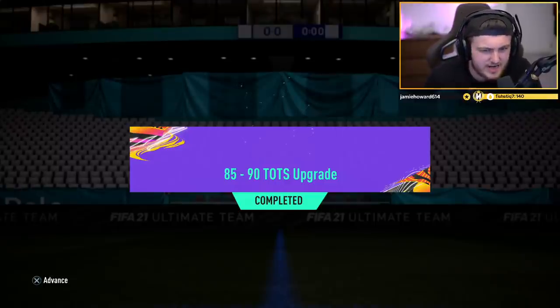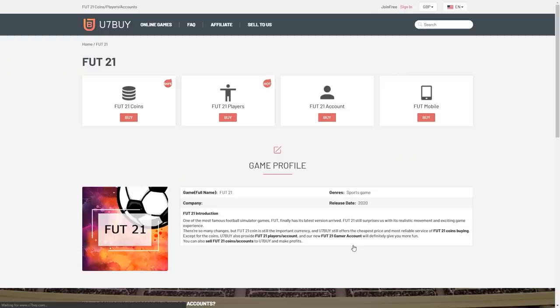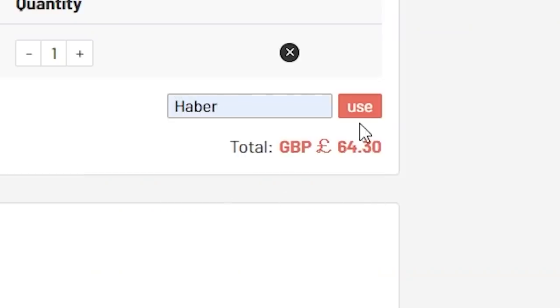EA just dropped an 85 to 90 tops upgrade - let's open a bunch of these and then a bunch of icon swap packs and see what we get. For cheap, fast and reliable FUT coins, check out u7buy.com - there is a link in the description - and use the code HABER to get yourself a discount on all of your orders.